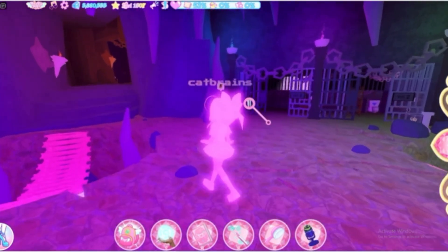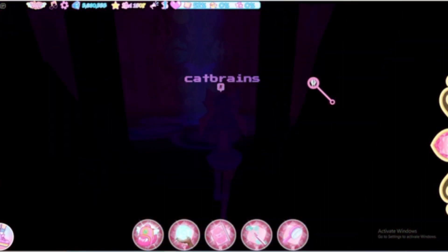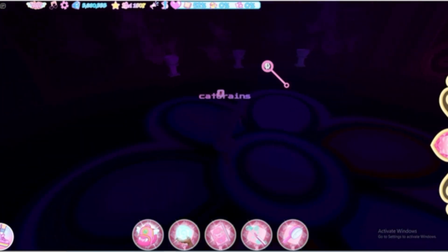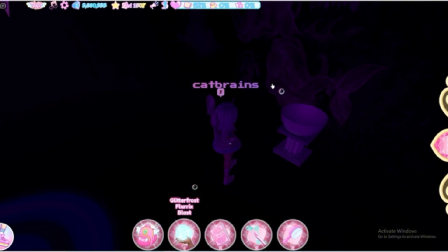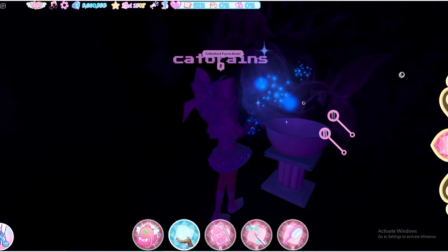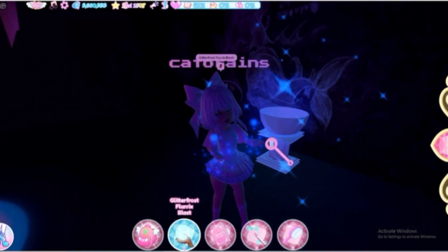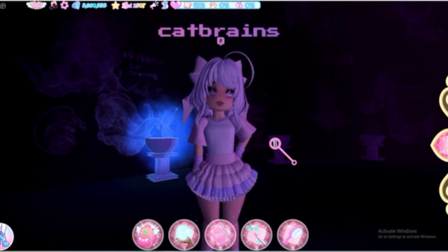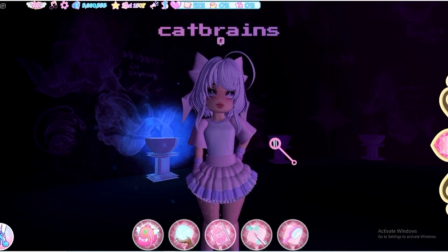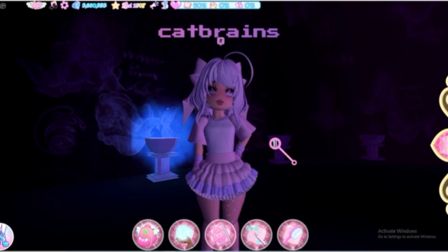We've officially made it to the dungeon. There will be a big door with little pedestals — six total, because there are six elements in Royal High. You're going to need one player per element to use their element on it. You can't use two elements yourself; only one element can be used per player. If you have multiple elements, maybe wait for other players to use theirs first in case they don't have one that you have.